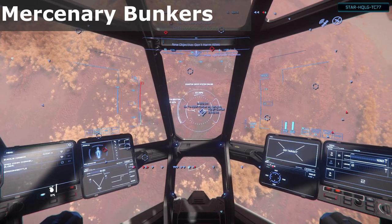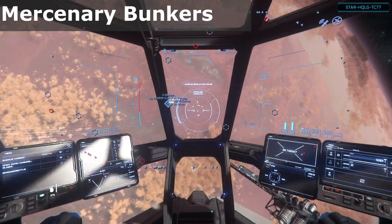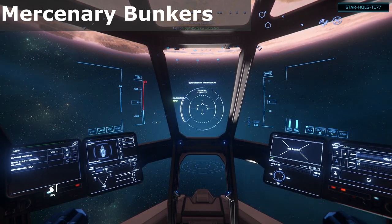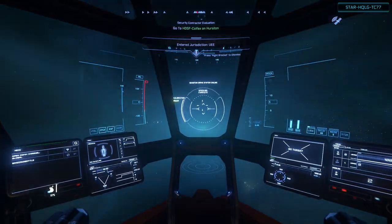From this point, you just need to go down to the facility and start the mission. Note that each planetary zone has its own security faction, reputation, and accompanying evaluation. Completing an evaluation to unlock missions for Hurston will not grant you access to Mercenary missions in Microtech — you'll still have to do Microtech's evaluation separately.